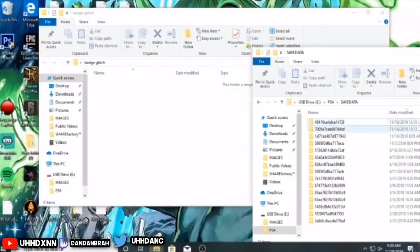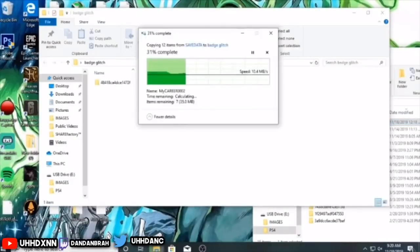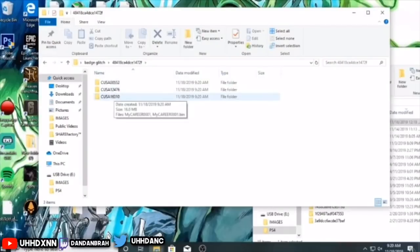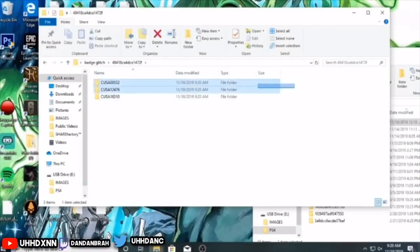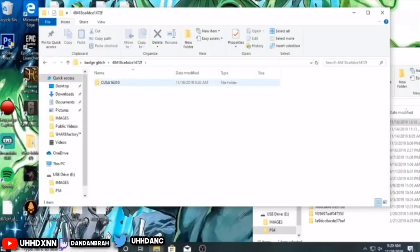Move it right here. Once you guys do move it, that's it — you're done. Now you're able to save files from your PC to PS4. Now I'm going to show you guys how to basically activate them. Delete all those files that aren't CUSA16310.